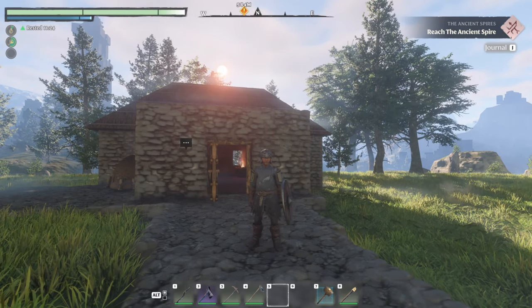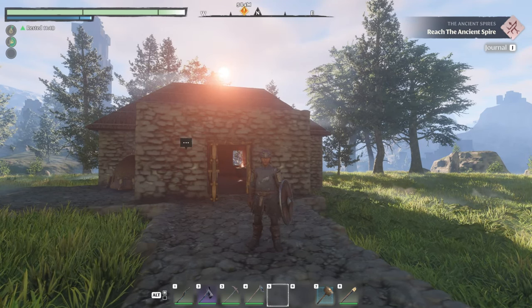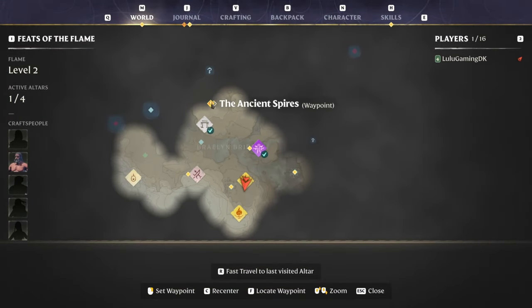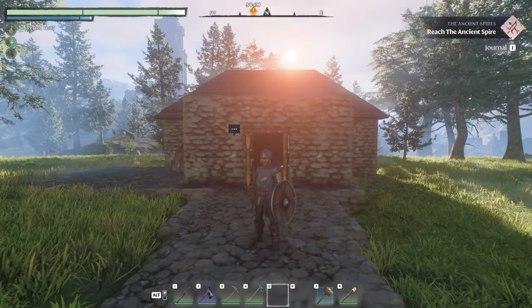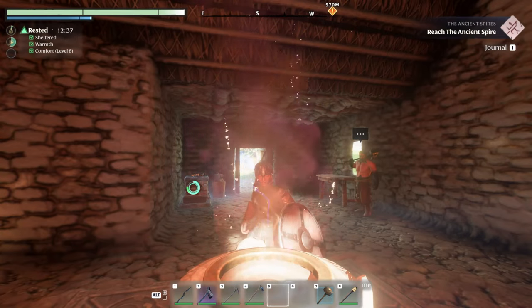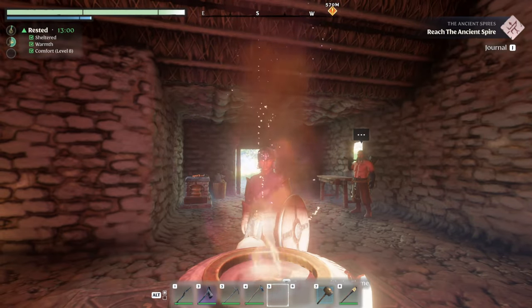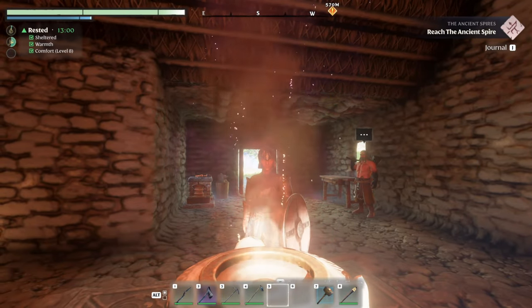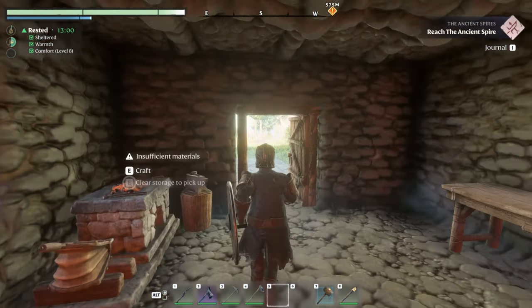What's up survivors, welcome back to another episode of Enshrouded! Today I want to go do the ancient spire mission. I'm going to see what that's all about because I'm pretty sure that's like level three to level four, which is kind of the level that I am. If you guys are new to my channel, I'm Lulu — I do variety content of survival games, RPGs, and MMOs, but mostly survival games.